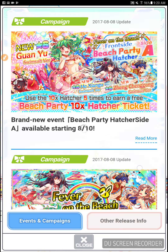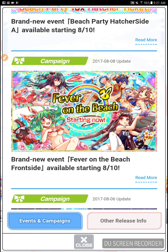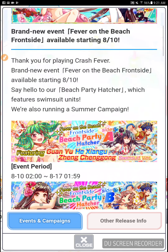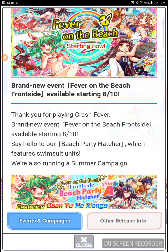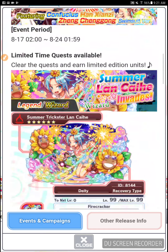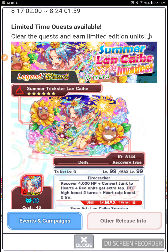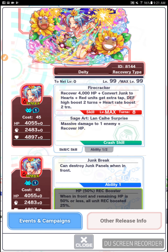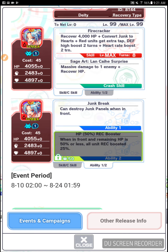Everybody, it's time for the beach party! Fever on the Beach starts today, and it's gonna be one hell of a doozy — there are gonna be some awesome units, and of course, swimsuits. Limited time quests available: Summer Land K, it's a recovery type. Recover 4,000 HP, convert junk to hearts, red units get extra tap, defense high boost for two turns, heart rate boost for two turns. Can be used every eight turns: massive damage to one enemy and recover HP. Can destroy junk panels, and when you get 50 bugs in front and remaining HP is 50% or less, all unit recovery is boosted by 25%. Pretty interesting.